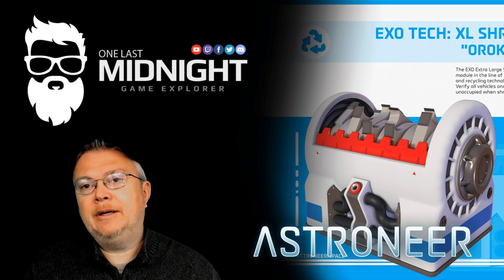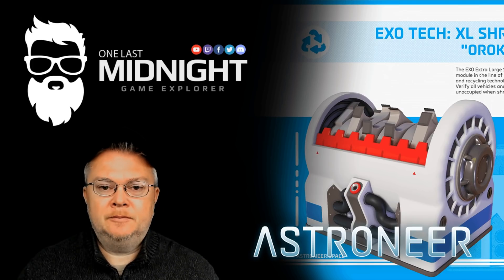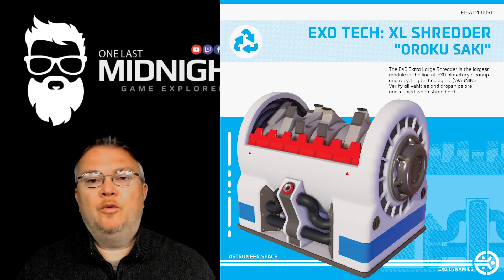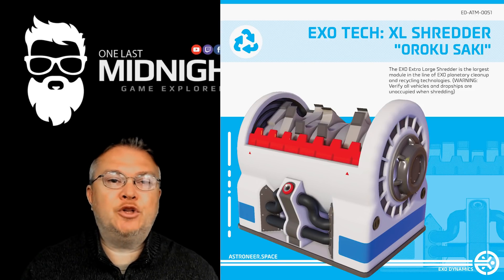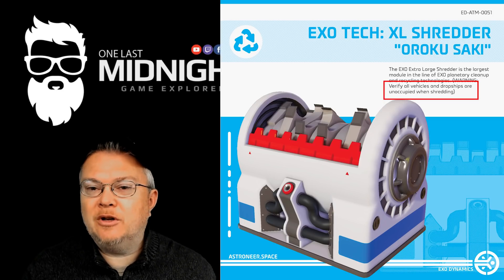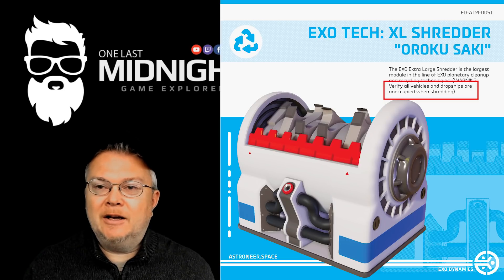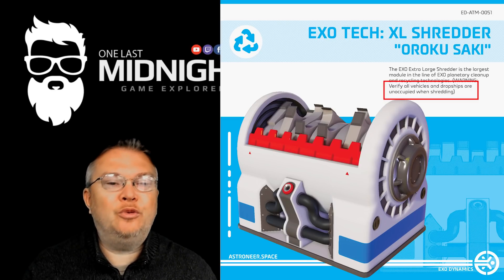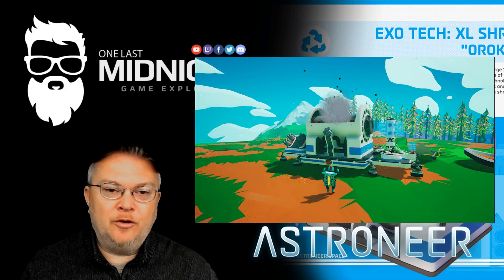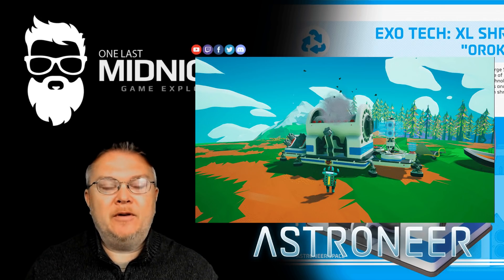That's pretty much how any other game works for switching between versions. The big thing is the extra large shredder, which supposedly will let us shred very large objects. It does say make sure that vehicles are unoccupied — so does that mean we can shred a shuttle? That would be interesting! And then the extra large platform for this extra large shredder is also going to be something new and very cool to see.